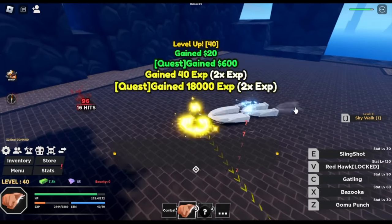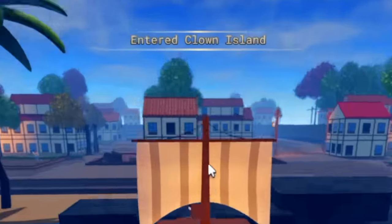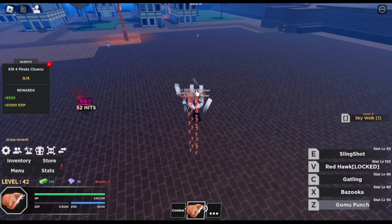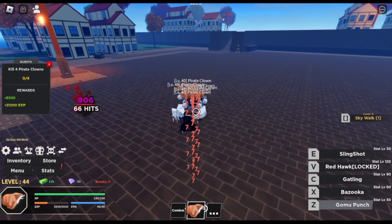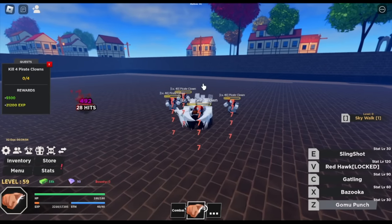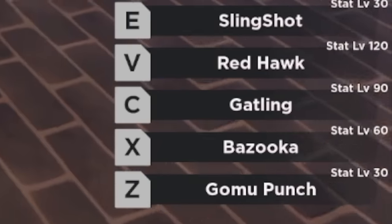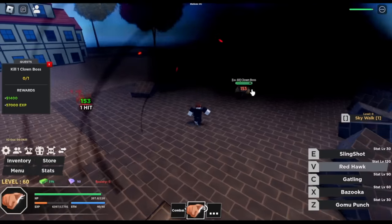We're gonna leave this area at level 40. Next stop is Clown Island. First target is the Pirate Clown — just lure them, use your Z and C-Skill, and that's it. You can interchange C or Z-Skill and also incorporate your left clicks. Grind here until level 60, then the Clown Boss. We've unlocked Red Hawk — eating the enemy with this skill, the impact is so strong.